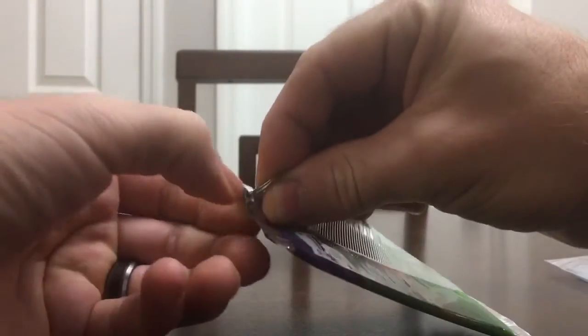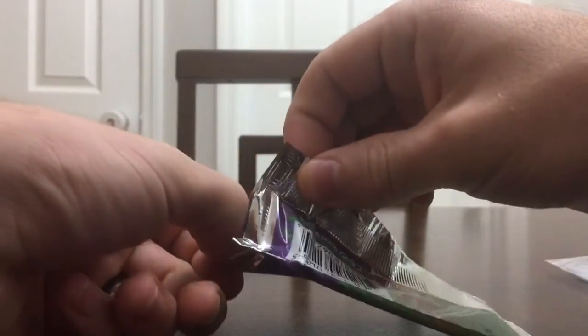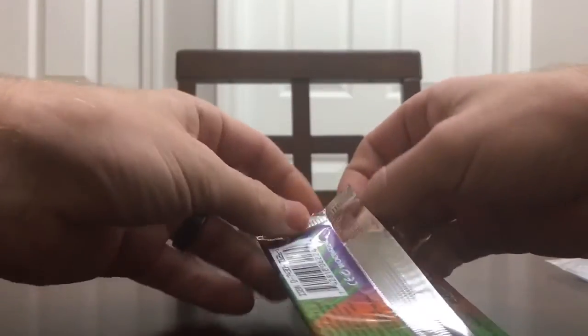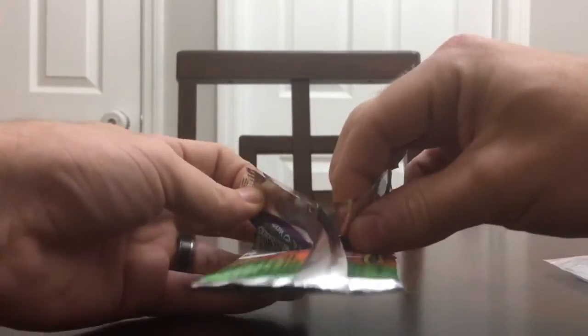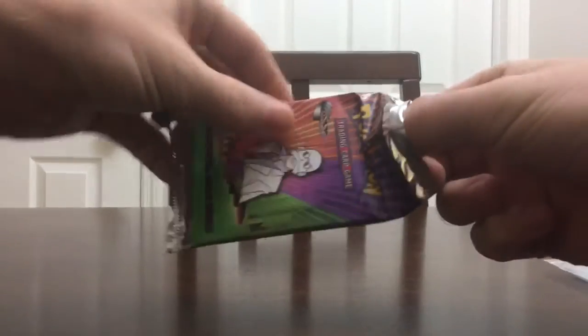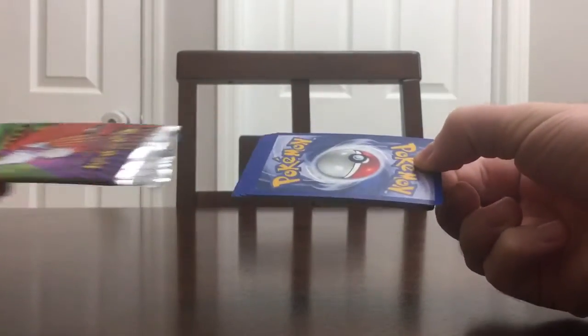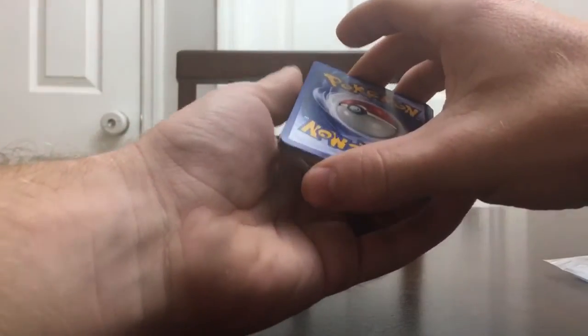So we're hoping to continue our holo streak. So far we've purchased four of these random booster packs, and we are three for four on holo pulls. I have sleeves on hand. I'm not sure what the card trick is with the Gym sets, but I just don't want to open it up and have a holo on the front. I know on the Japanese packs, you open them up and the holo's right there in the front.